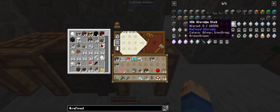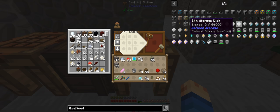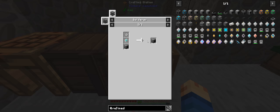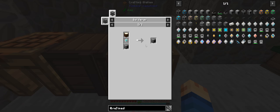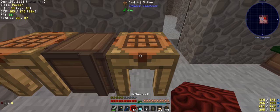Oh wow, this is so different to Applied Energistics. If you look at the storage disk drive, it stores a set amount. The other one used to work out to 4K because it would only hold 63 of that type at 4,000 storage. Well, this holds 4,000 units of everything — so this is actually better. We need to get these to autocrafting — we want to do a pattern grid so this can actually make the patterns. We'll need two grids. We're already missing quartz, so we're going to have to make a lot of quartz.